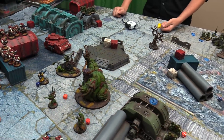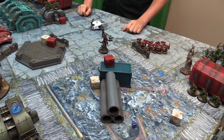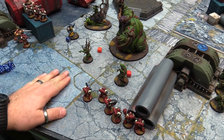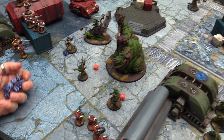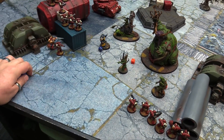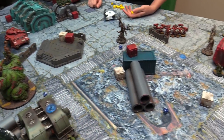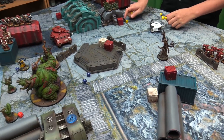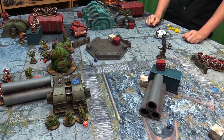Assault Marines come in from reserve. In the psychic phase, Null Zone is cast — eight, rerolling — gets a ten. Owen tries to deny — nope — goes off. CP back. Shooting phase — all snipers into the Plaguebearers, Heavy Bolter into Rotigus. Sniper shots on threes rerolling — in my chapter master aura — fives to wound rerolling ones: one mortal wound and one regular save. Mortal wound shrug fails, Rotigus takes it. Regular save — Rotigus is dead — dies from sniper fire.